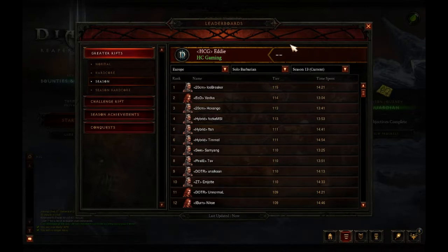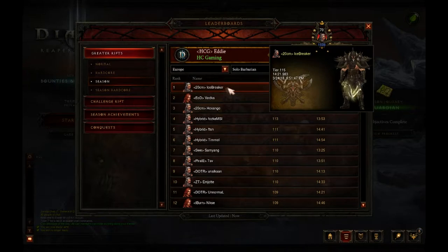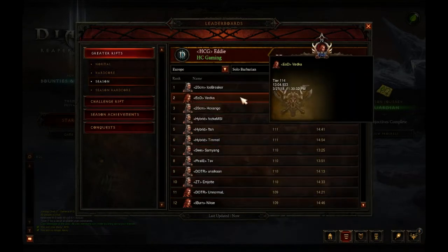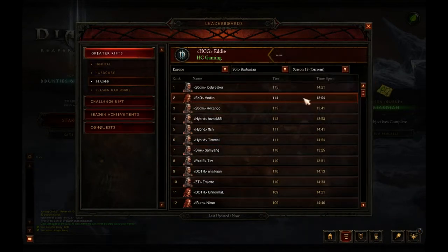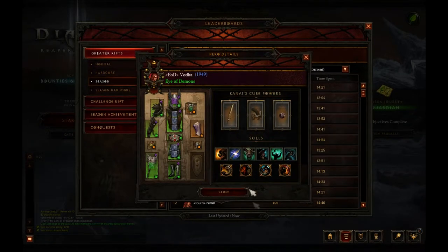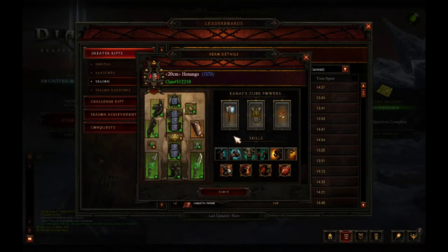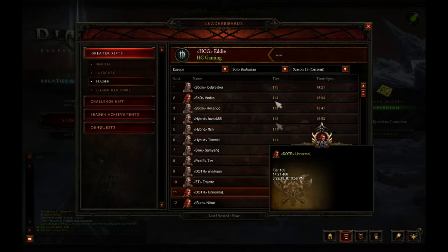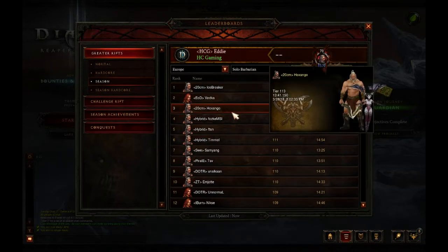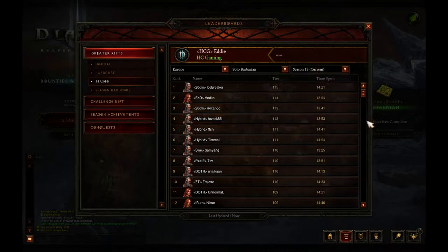For the Barbarian we have a 115, which is one higher than last week's 114, from the same guy — IceBreaker, 1421 paragon — still using the Raekor build. Second we have Vodka on a 114 using the Charge Barb, and third Hoxanga at 113 using the Raekor build with 1698, 99, and 1570 paragon respectively.